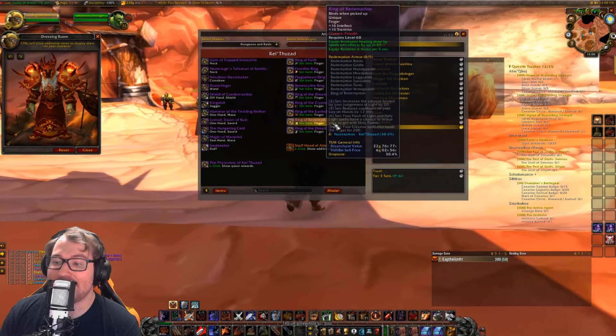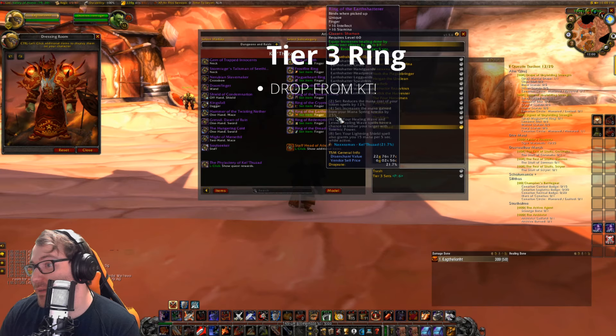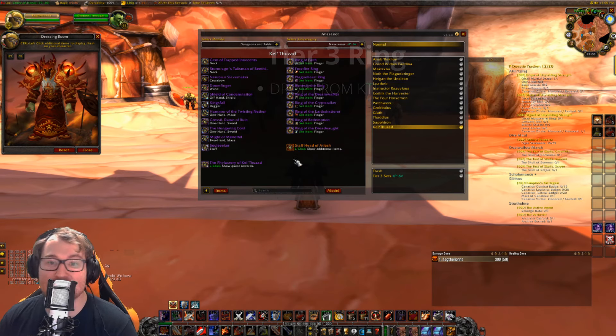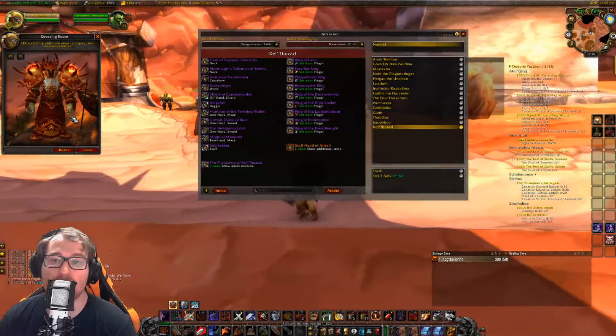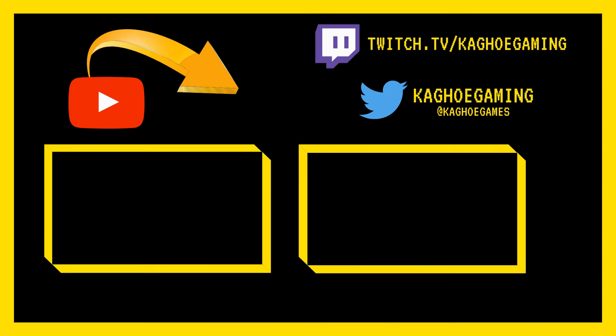Finally, there is the Ring of the Earth Shatterer, which drops off of Kel'Thuzad. It looks really cool and this is the free one — it doesn't cost you any materials, so congrats on that. Anyway guys, this is the Shaman Tier 3 Earth Shatterer set. I really hope you enjoyed this video. If you have any questions, feel free to drop a comment — I look forward to getting back to each of you. Thank you so much for watching, please share it with anyone who would benefit, and I hope you have a fantastic day. Goodbye!